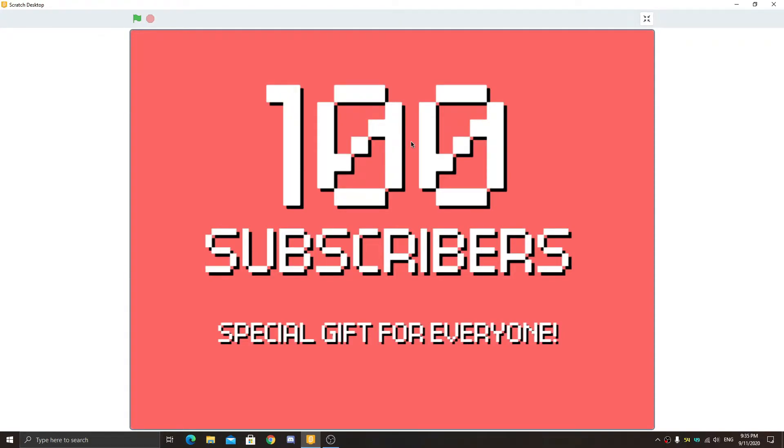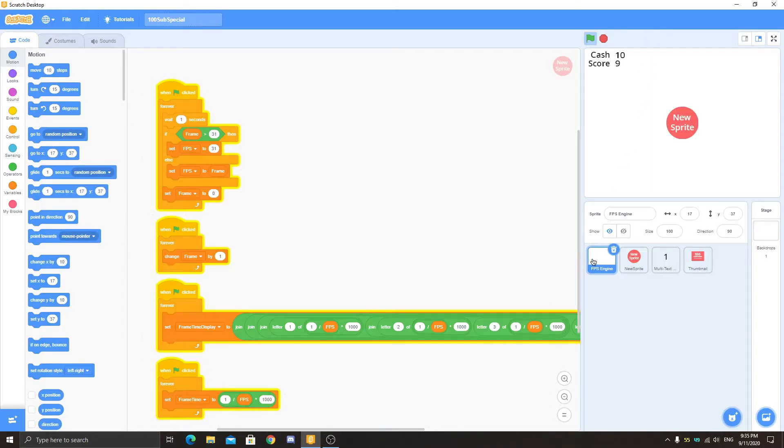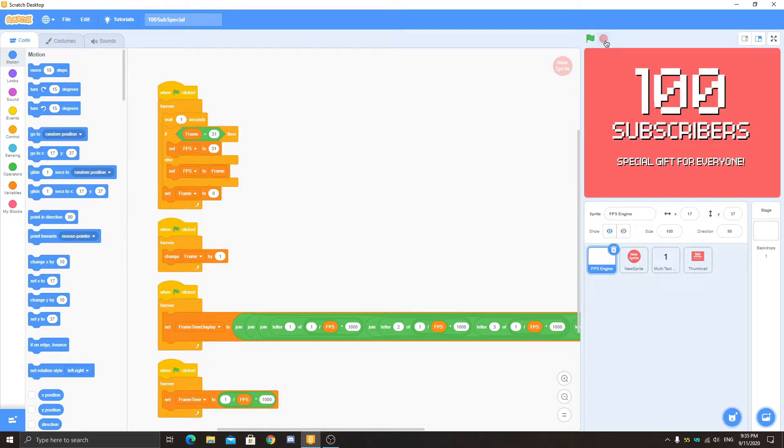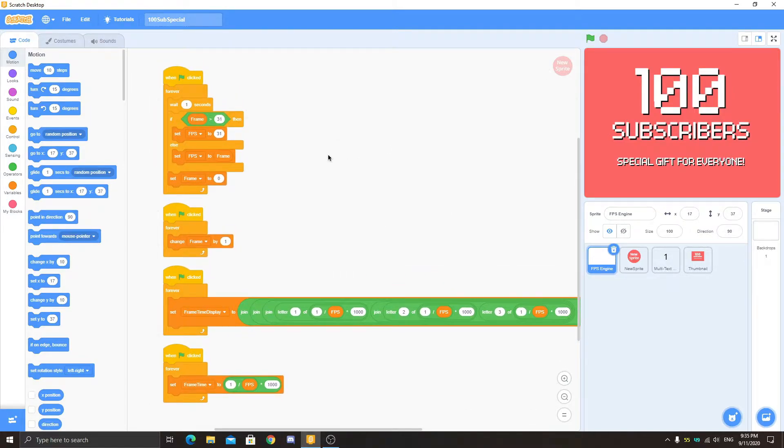I didn't make a game, but this is a project that can help you in my Scratch tutorials. It contains an FPS engine, a sprite with all my scripts in it, and a cache and score text renderer. This is a complete pack you can use while making games with my tutorials, so it is easier for you.